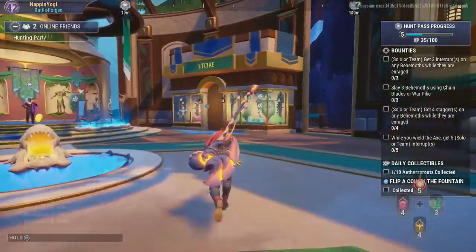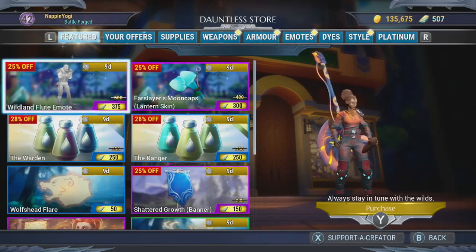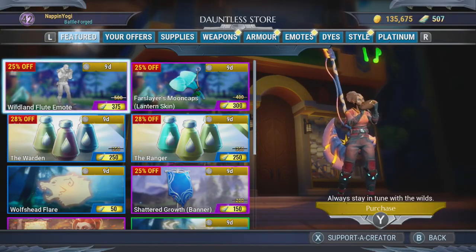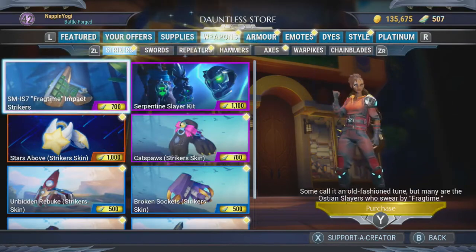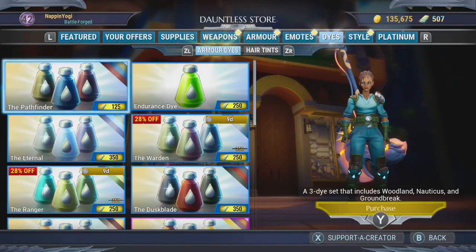The second way to get cosmetics in Dauntless is to go over to the store and search for whatever cosmetics you want. Over here you can get weapon cosmetics, armor cosmetics, and even dyes for your cosmetics, but these will all have to be purchased using Platinum, which you can either purchase in the actual store or gain from the Hunt Pass.